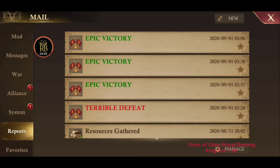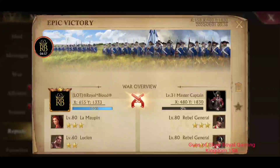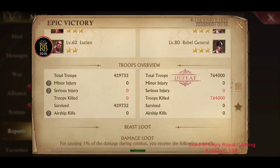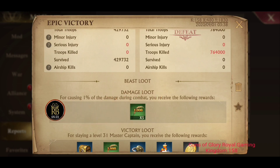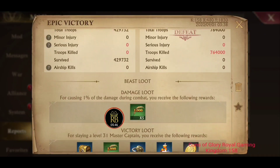Let's pull up some reports. We go to mail, then reports. Here's the level 31 I did earlier — it's just me and my farm account with one troop. Look at these losses: minor injuries none, serious injuries none, troops killed none, survived all. It says for causing 1% of the damage during combat you receive the following resources — five times five food, which is five thousand food. This is what my farm got by sending one troop.